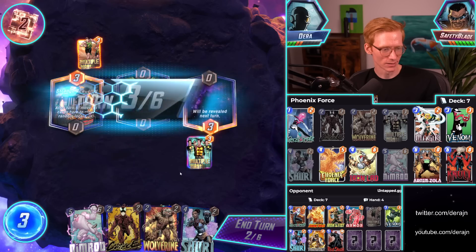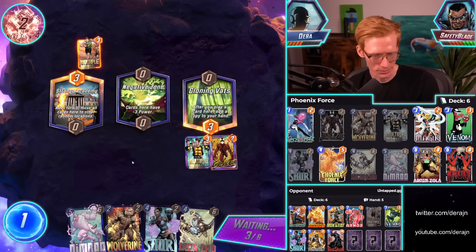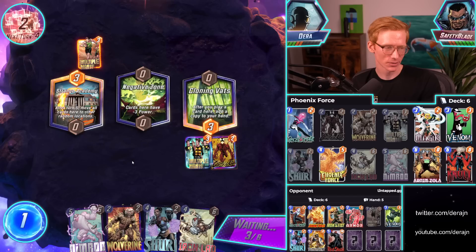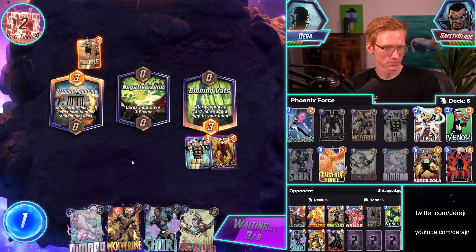Yeah, I'm just eating this, so that's why I didn't play it over there. We got priority too. Is armor just a mirror breaker? I mean, it hurts you too, kind of. But he's playing like a more Shuri-heavy deck with Red Skull. What just happened?